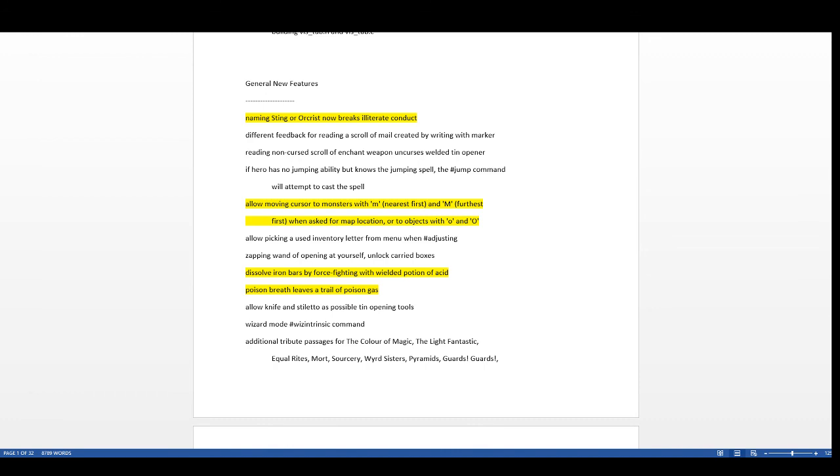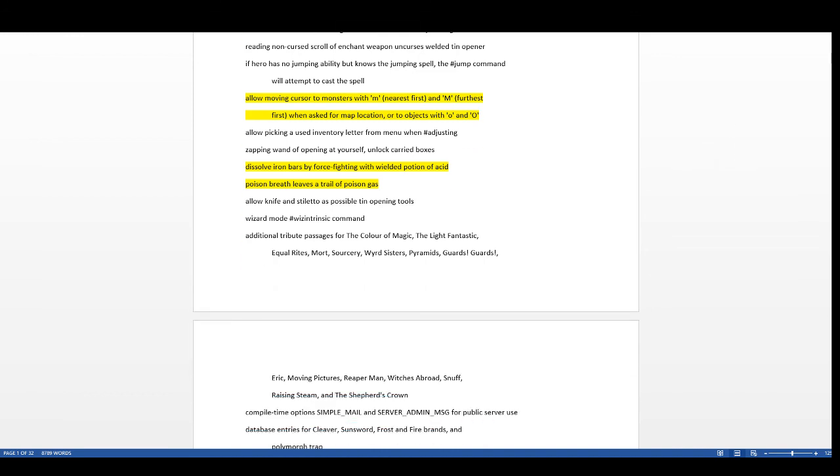Naming Sting or Orcrist now breaks the illiterate conduct — the flavor is that you have to inscribe the name onto it, so be aware of that. They also allow moving the cursor to monsters with M and capital M, or to objects with O, when prompted from applications. There are many more cursor movement tweaks scattered through the changelog.